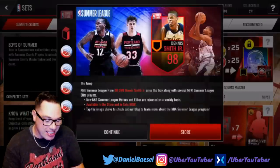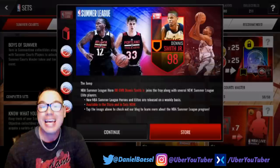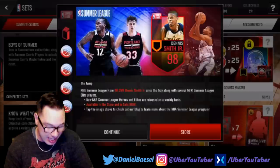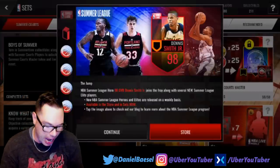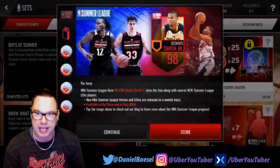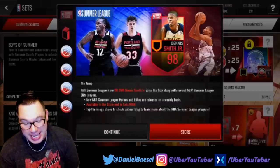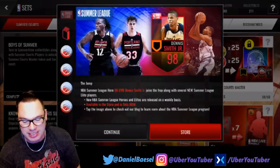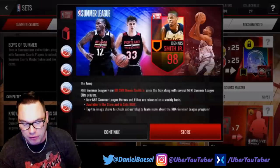Welcome back to the channel! Today they released a Dennis Smith Jr. card, 98 overall. He was an absolute monster in summer league — I watched a few of those games. Pretty good college player, real good high school player. I think he was player of the year in North Carolina. He's only 19 years old, going to be a beast — a high-flying point guard for the Dallas Mavericks. I really think they got a steal.